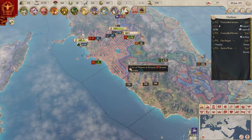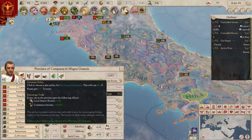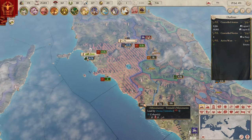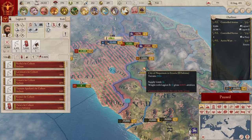For some reason changing governor policy costs tyranny - like you're literally just asking him to change his policy and he acts like you're the worst person in the world. That makes literally no sense. You should be able to just ask nicely, and the fact that it also costs oratory power on top of that I don't understand either. I just don't get why that's a thing.